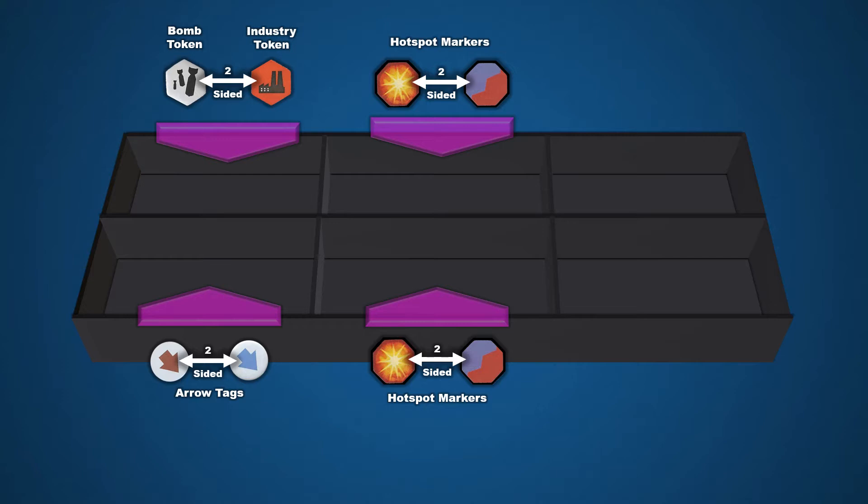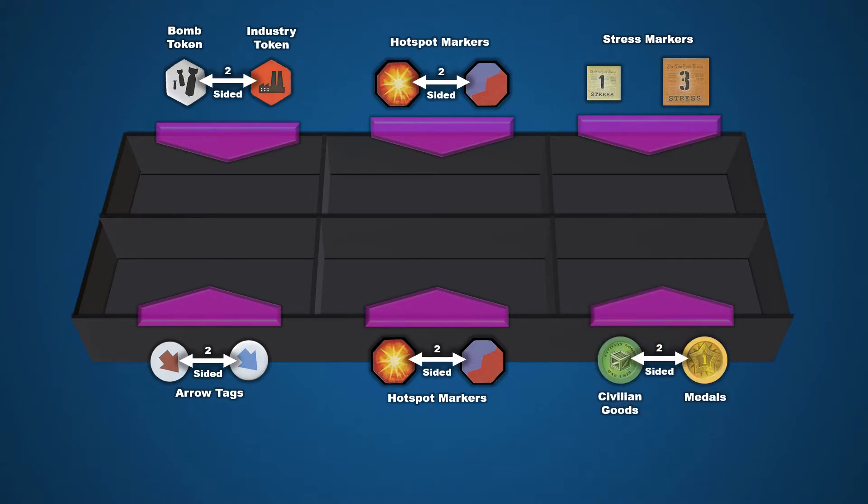The last two bays are for components dedicated to homeland status. Each nation has a homeland status that tracks its people's morale during the war. Stress markers are used as penalties when a nation loses territories or invades a neutral nation — they come in one and three value markers. When stress builds up, the homeland status can decline through several stages that penalize the nation. To cancel out stress, the player can purchase civilian goods. On the reverse side of these tokens are medals, which can be earned for battle achievements and also used to remove stress. We'll look at all of these components later in relation to their respective phases.